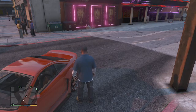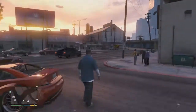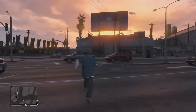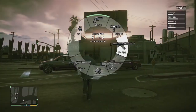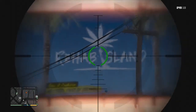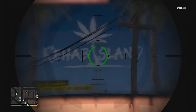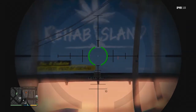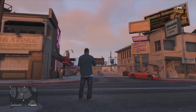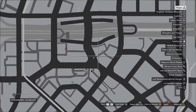Welcome to another GTA 5 Easter egg. This one is Dead Island — they made a little reference to Dead Island, and as you can see, it's called Rehab Island. It uses the same tree that's in Dead Island, which is really cool. It's literally located just outside the Unicorn Gentleman's Club, and I'm going to show you guys where it is on the map.